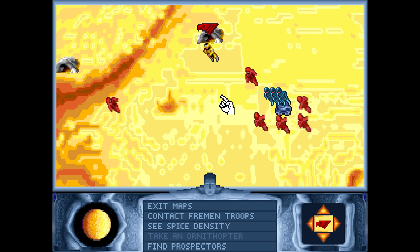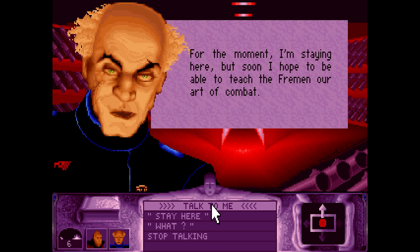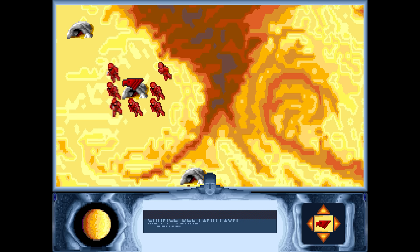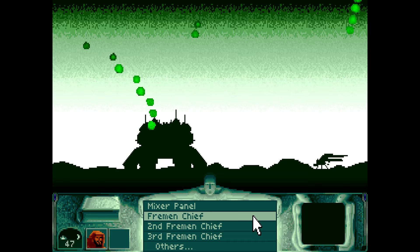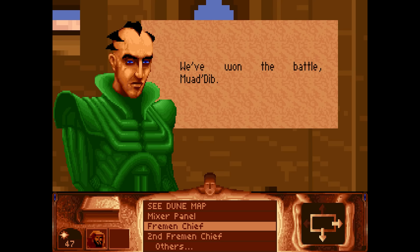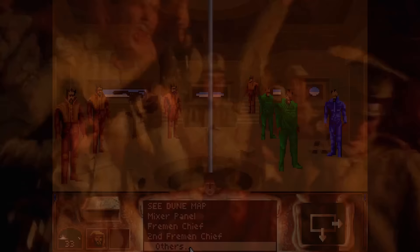Raising armies to fight the Harkonnen is the next order of business, so you assign Fremen as fighters instead of miners and equip them with weapons instead of vehicles. It's also vital to train them to expert-level armies, which is handled by taking Gurney and dropping him off at a sietch of soldiers. Once they're maxed out and well-equipped with crysknives, lasguns, and weirding modules, you can either attack forts directly or send in spies for some espionage. With enough skilled, well-armed forces, defeating the enemy is truly a cinch, especially once you start finding atomics to use. Just watch the Desert Storm-inspired cutscenes and wait for signs of victory — there's rarely any need to get directly involved.